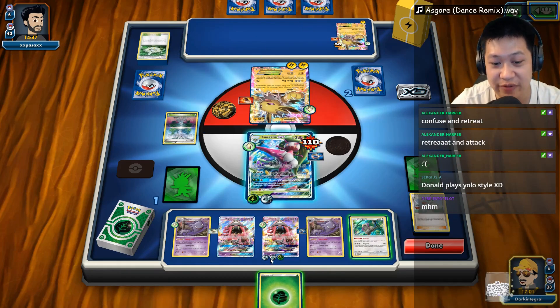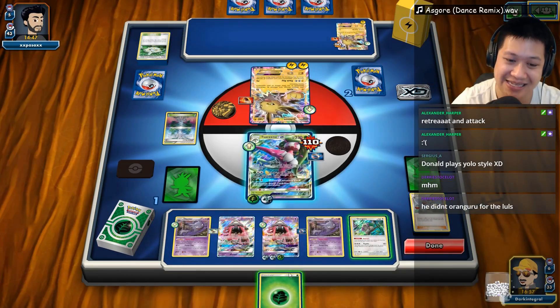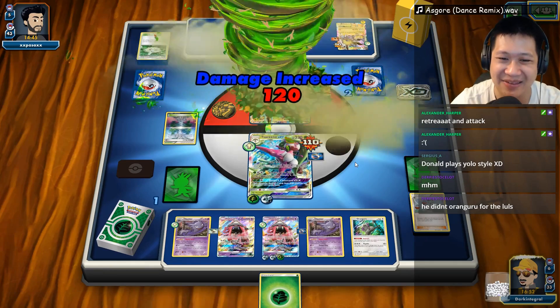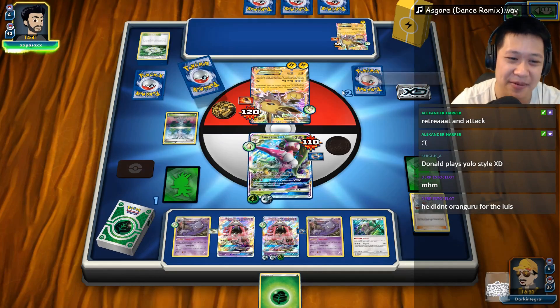Speaking of which, do I have enough? One, two, three, four, five, six, seven, eight — 160 damage. That's not enough energies. I'm going to hold on to this before I might need it as a retreat or something later. Let's go ahead and use Jumping Sidekick. I'm not vulnerable to you right now — got you all weakened up. There we go.